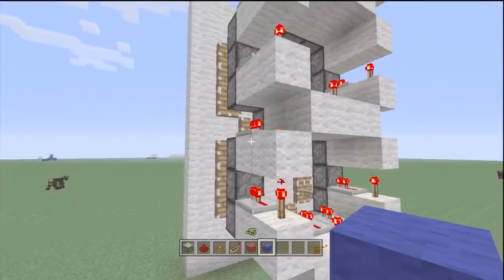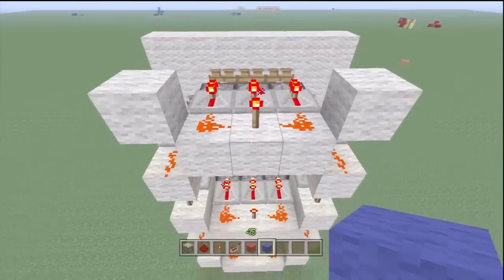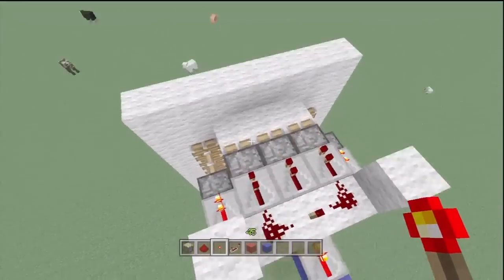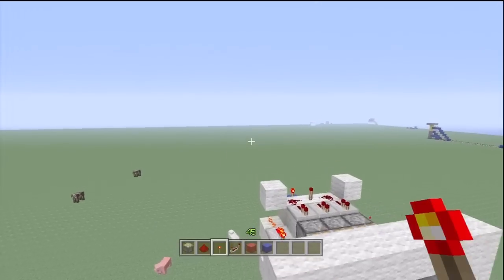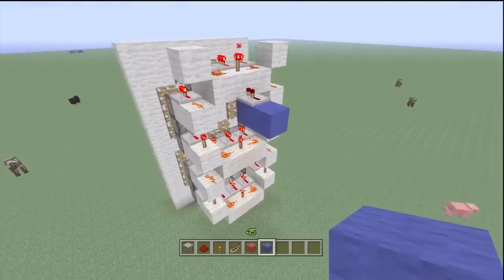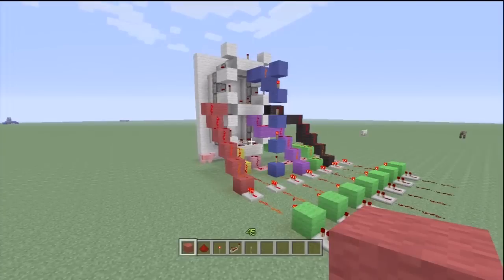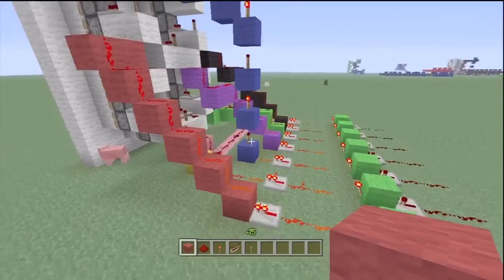Basically what you want to do is isolate each line of segments. So say like this is one line — if you power this, this gets unpowered and then pushes in. So for each segment you want to isolate each one. You can pretty much do whatever you want, but I'm gonna build it and then I'll come back and show you what I did. All right, I'm back and as you can see it's not very complicated.